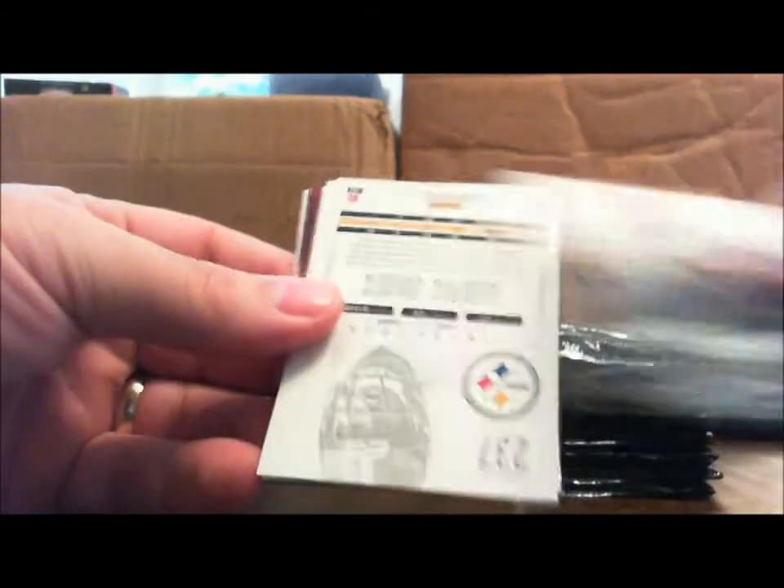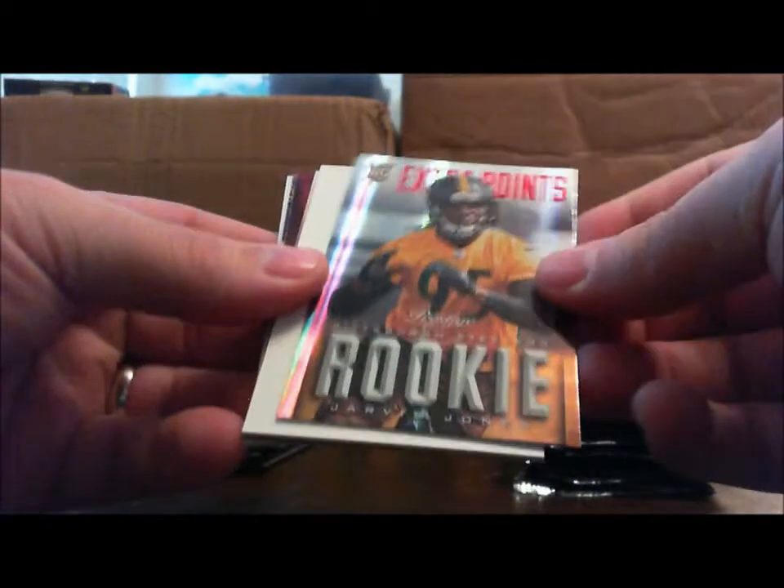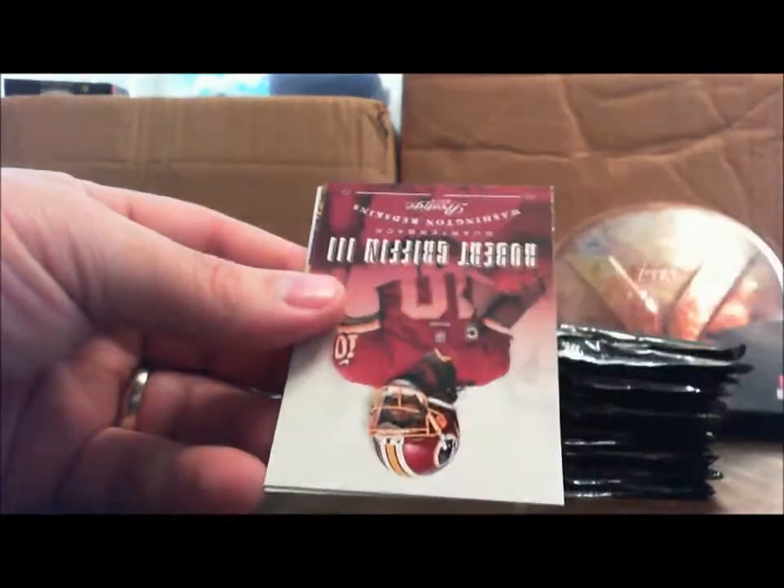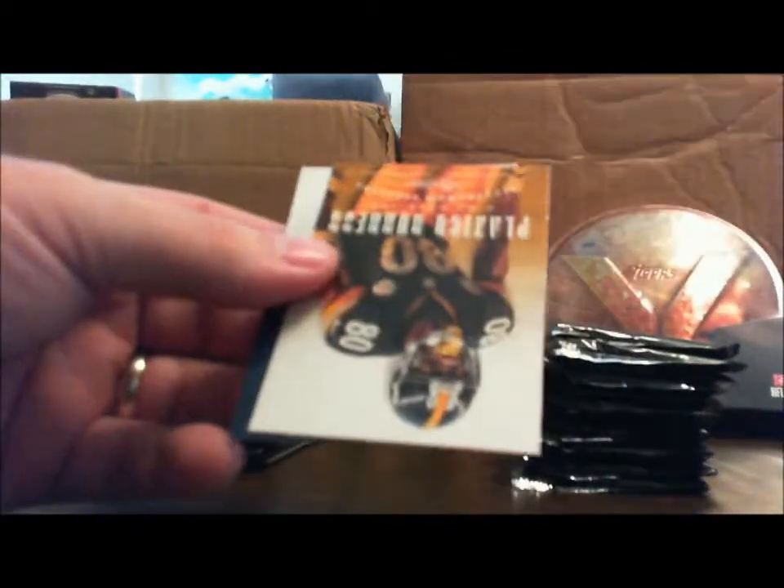And here we go. I'm going to try to go pretty quick on these. Sean Lee, Torrey Smith, James Jones, James Jones Extra Points, Decoy, Juwan Jamison Rookie, Robert Griffin III, Plexico Burris, and Russell Wilson.